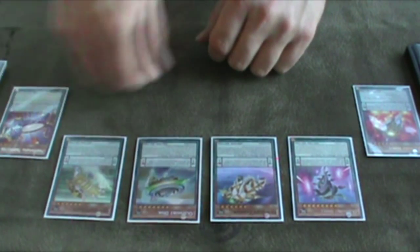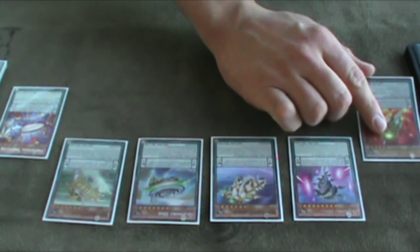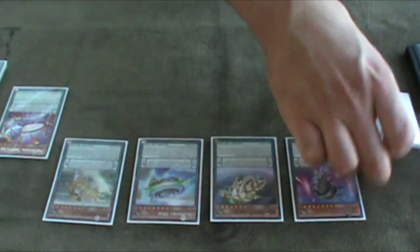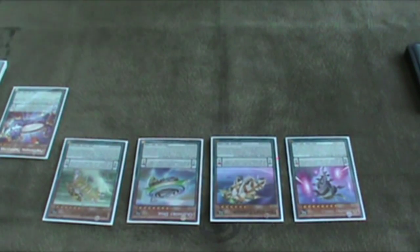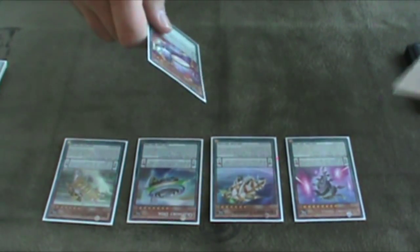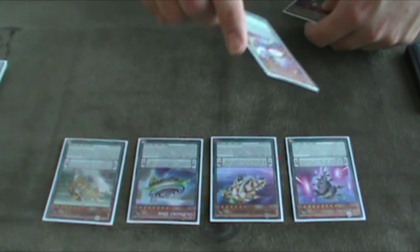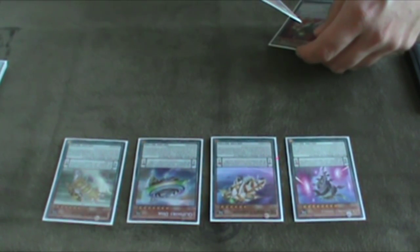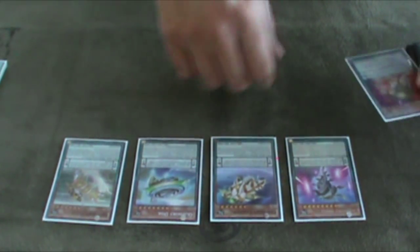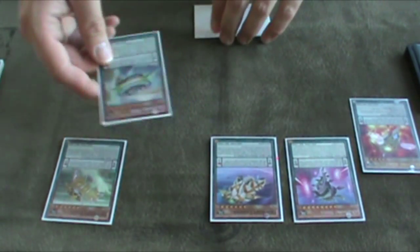Pendulum spells — you cannot set them face down. So for example, if your opponent has Anti-Spell Fragrance, which says you can't activate spells without setting them first, you just plain can't play pendulums in your pendulum zone, because you cannot activate a pendulum spell from your hand that way. You also cannot replace them like you can field spells — where you can send one to the graveyard to play one over it. You cannot just replace a pendulum in its zone; you have to wait until it's destroyed.